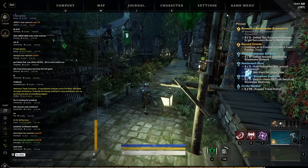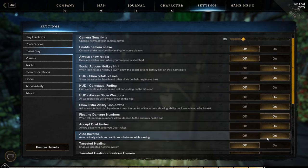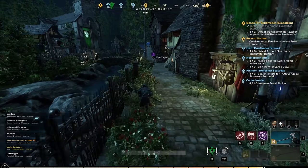Make sure to turn on the auto traverse setting by going to gameplay and enabling auto traverse. With this setting your character will automatically jump over objects when you run toward them.